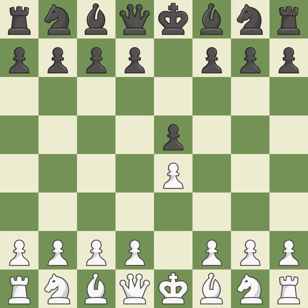A typical answer is E5, which builds a position in the middle, controls D4, and frees up the queen and bishop on the dark square. The move Nf3 advances the knight toward the center, engages the E5 piece in combat, and sets up a castle.